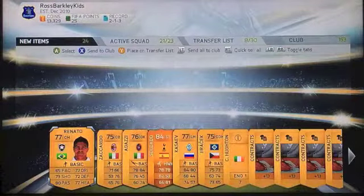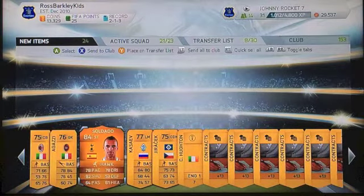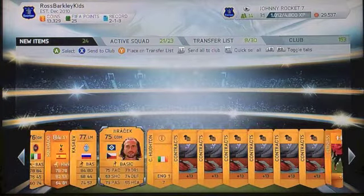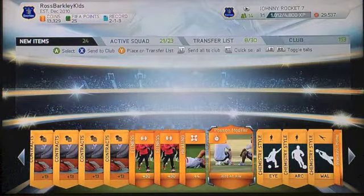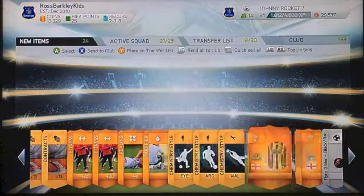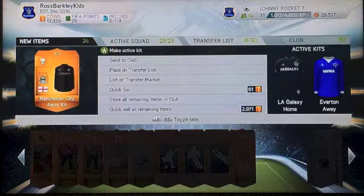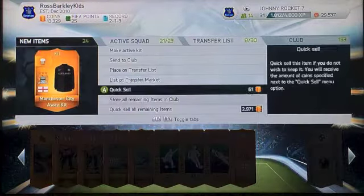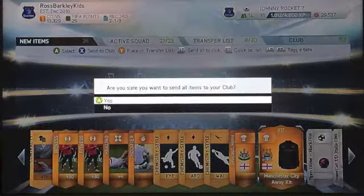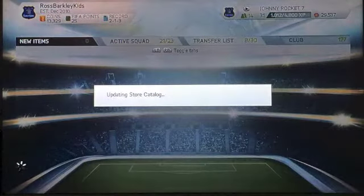Soldado, Renato... wow. Roberto Soldado is okay but he goes for about 1400 coins. A bunch of fitness cards, some balls, a jersey. That all quick sells for 2900 coins and I bought it for 15k. I could probably sell all that stuff and get maybe 4 or 5k. That is a complete joke.